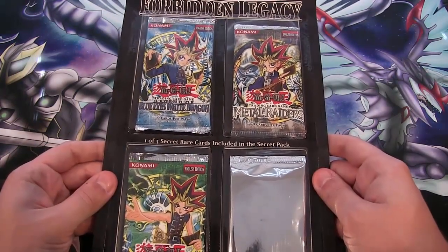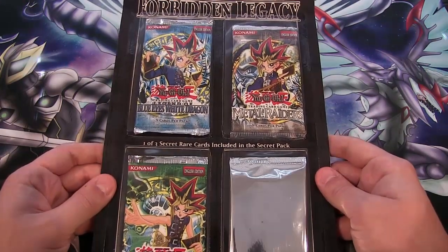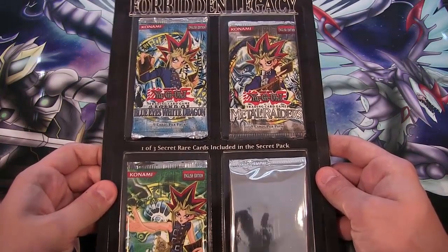You also get a promo pack which is going to have a secret rare of either Kuriboh, Dark Magician, or Blue Eyes. I always found that kind of weird — shouldn't it be Red Eyes? Why not have the three main character monsters?